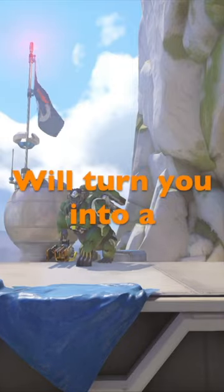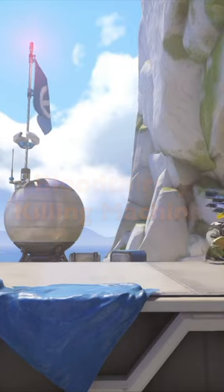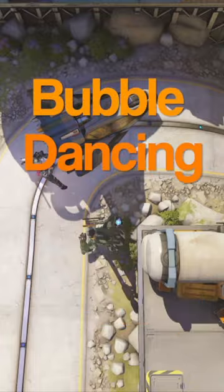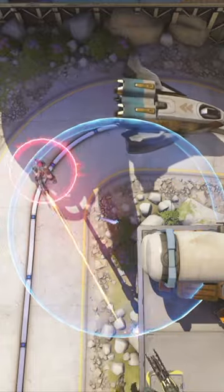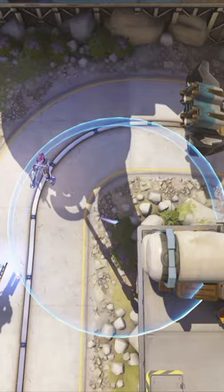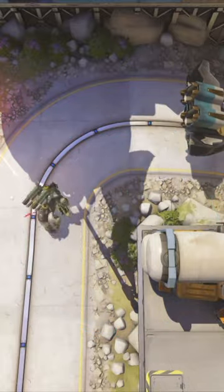These three Winston tips will turn you into a bloodthirsty killing machine. Let's get it. Once you place down your bubble, make sure that your shield is always in between you and the enemy. That way we can shoot them for free while behind the safety of our shield.